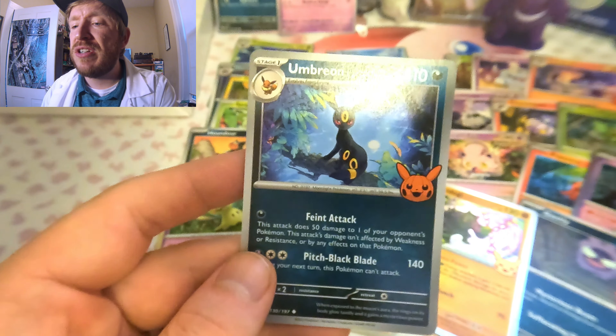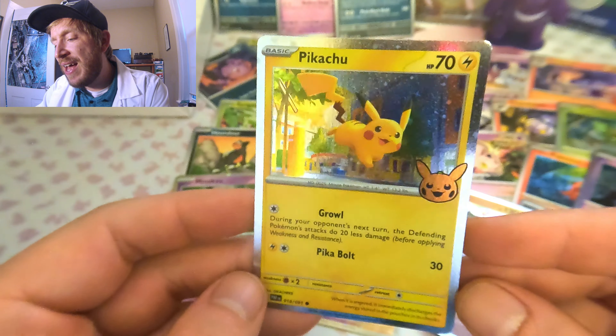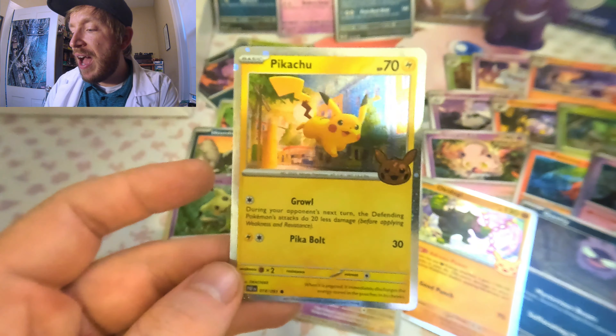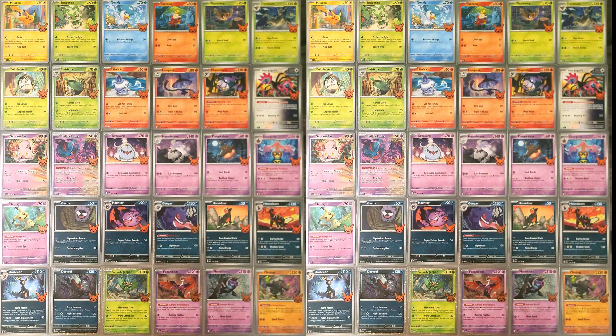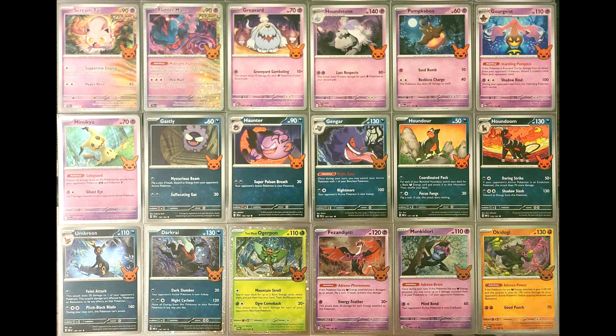Hope you guys enjoyed this video! There are repeats but there's some really good artwork in this Trick-or-Trade set. Packs are super cheap right now — I checked on TCGPlayer and they're about 35 cents a pack for three cards. There's some great spooky artwork in here and no set is incomplete with that nice cosmos hollow Pikachu. Let me know in the comments if you like these Halloween Trick-or-Trade packs, or if you like to give them out for Halloween. Hope you enjoyed the video and I'll see you in the next one!